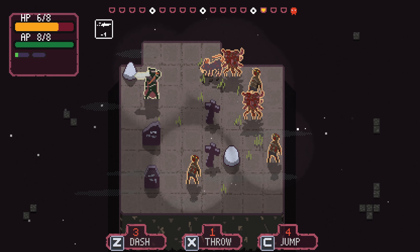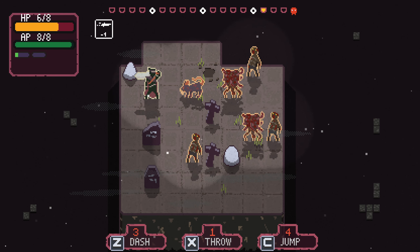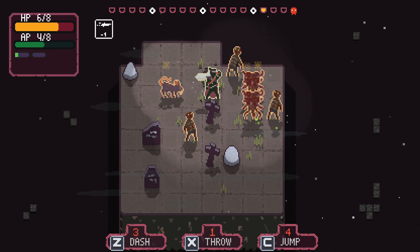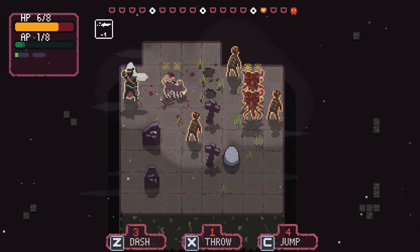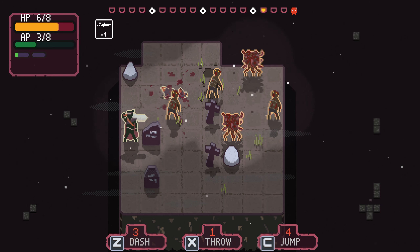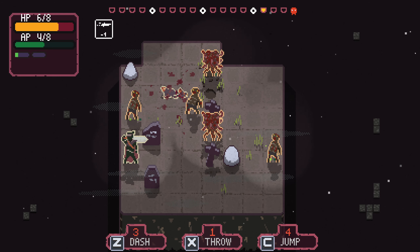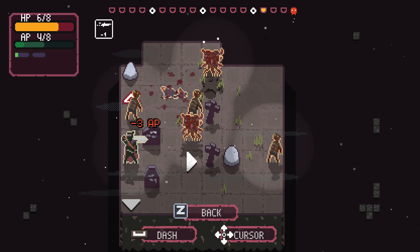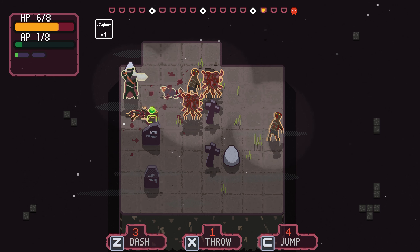That's not advisable I don't think. I need to get this rat. We knock those two away then we can dash the rat - good stuff. Now we need some AP so we can move downwards. If we throw, they move, we move, they move - we don't get our blade back, so we're going to have to dash if we want to hurt them here.